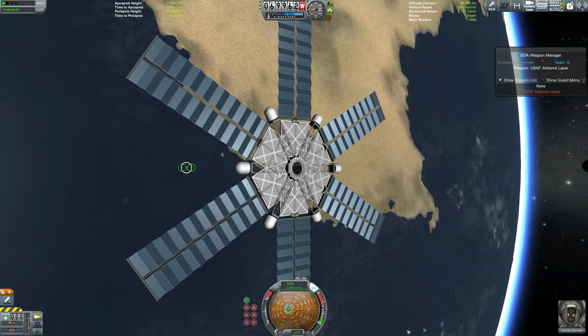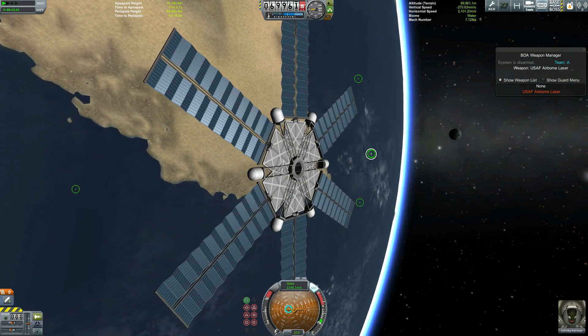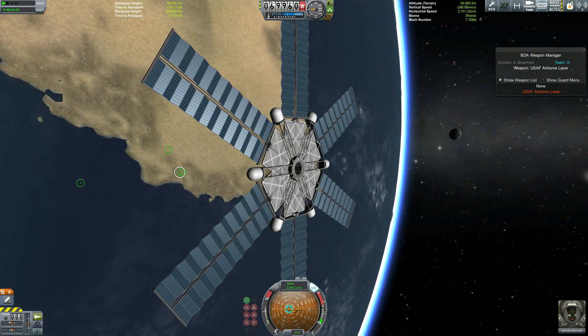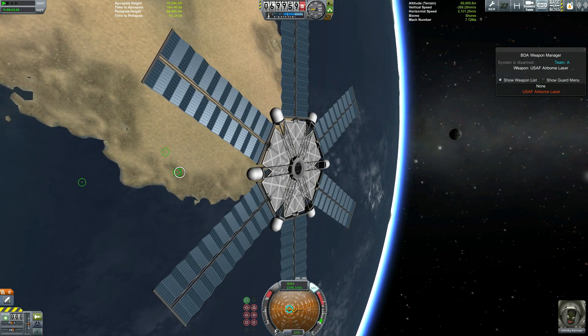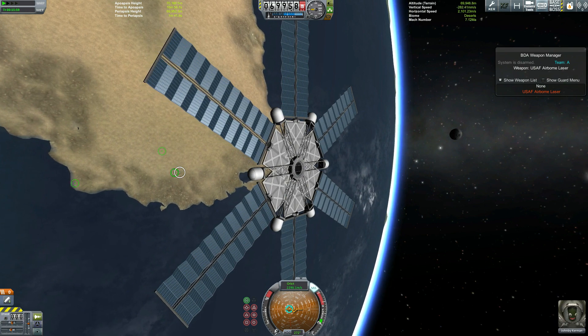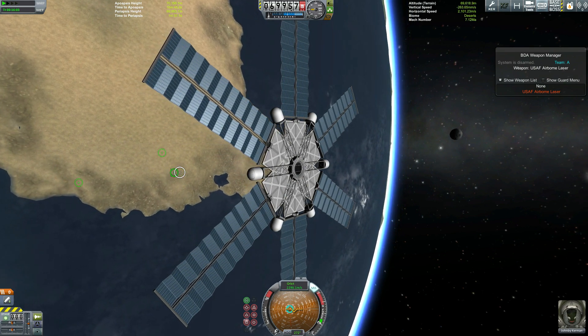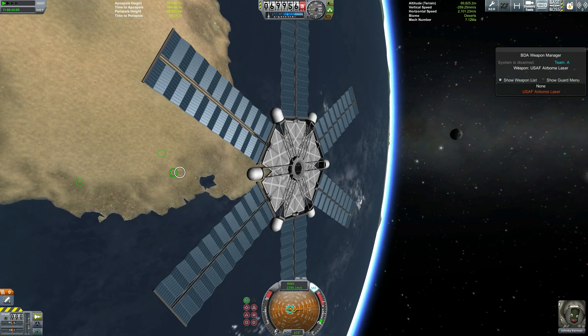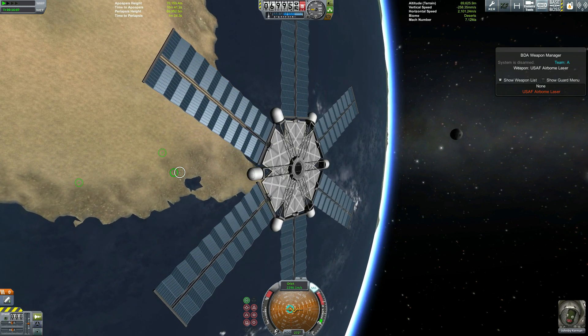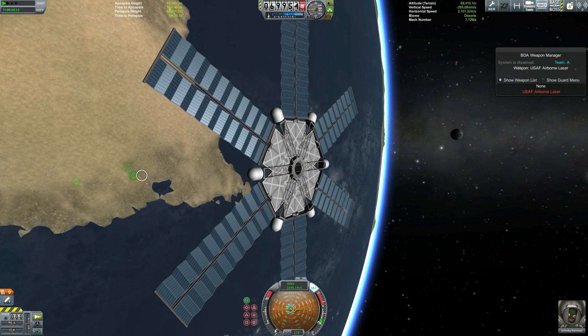I'm going to demonstrate this now. We're going to fly over to the KSC, because obviously it's the biggest target we can get, and we're going to see if we can blow something up. I'm not using a craft - I tried to put a craft on the ground, but even with your load range turned all the way up, you can't actually swap to that craft to make it big enough to see from orbit, so we're having to use the KSC for this.